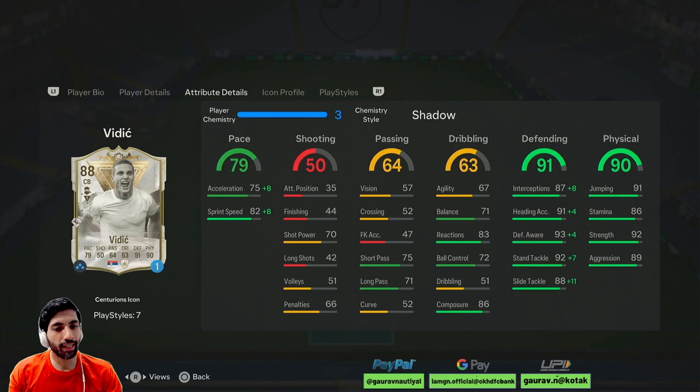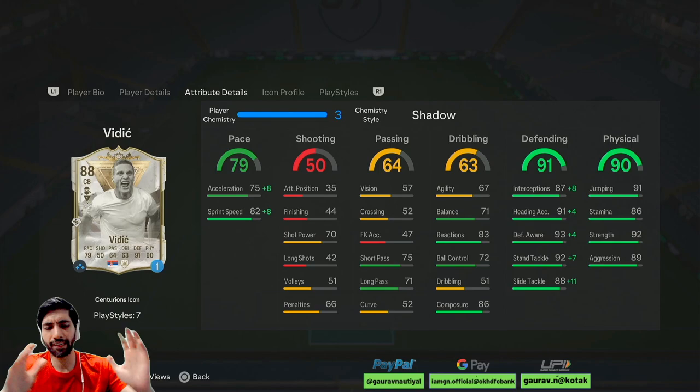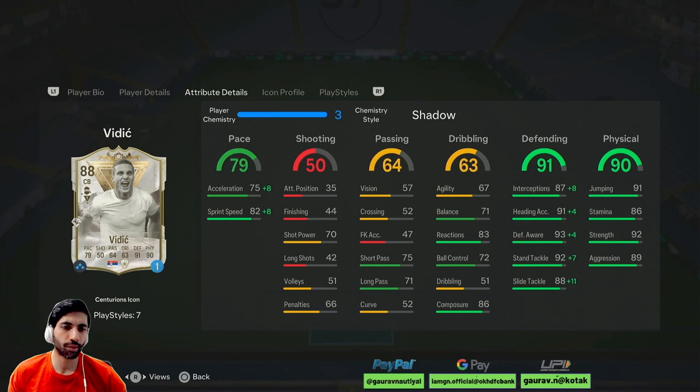It's a pretty cracked card and definitely top 5 centre-backs right now in the game. What I would suggest is: if you have the 87 version, you don't need this 88 version as well because there is not a humongous difference. But if you don't have the 87 version, definitely do this SBC. Blank and Vidic are a perfect pair, though Blank is feeling a little bit nerfed right now — maybe EA did it on purpose to push the new SBC card. All in all, this card is pretty cracked — if you want to go for it, just go for it.